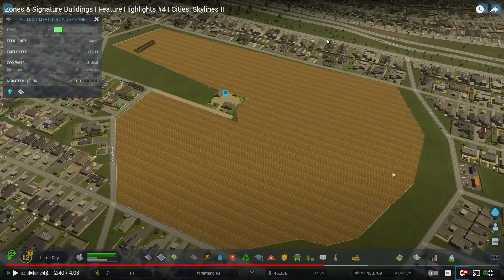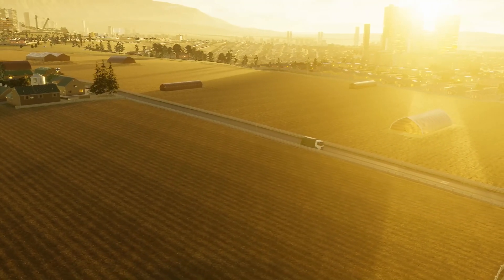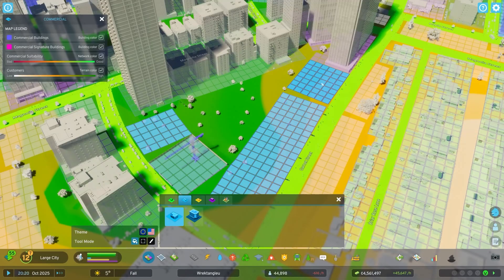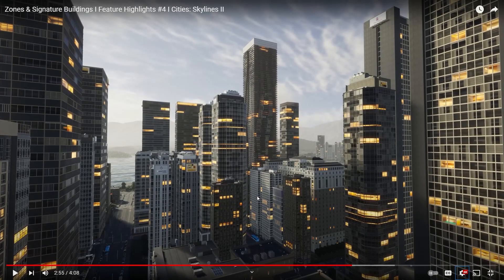It reminds me of that place in Australia where one person refused to sell, so they built the whole estate around their house. Wait — 'Almost Meat, 155 Valley Lane' — this is an industry and it produces vegetables, and the company's called Almost Meat, that's hilarious! With factories where people get to work, these factories produce goods but they won't stay in business long. This looks amazing. You solve that problem by expanding commercial zones.